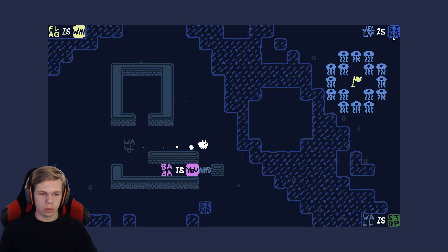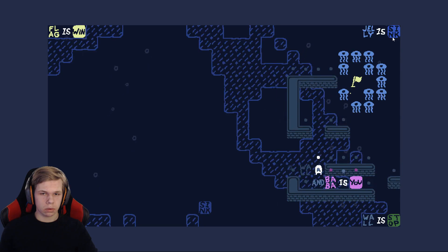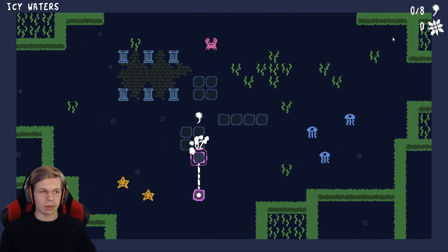Maybe I have it. Wall and Baba Is You. Yeah, let me get that wall. We actually managed to do it like that! I think I did it differently, but we got it. Let's go to the next level — Turns.